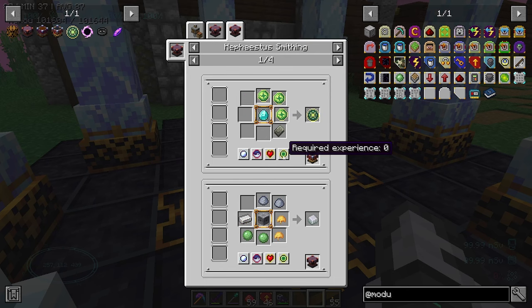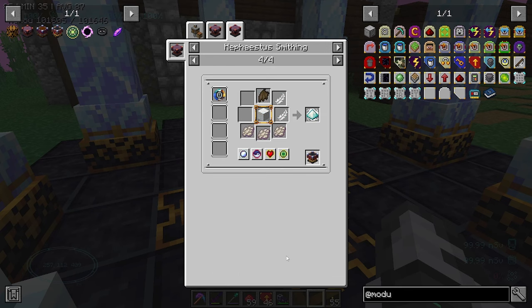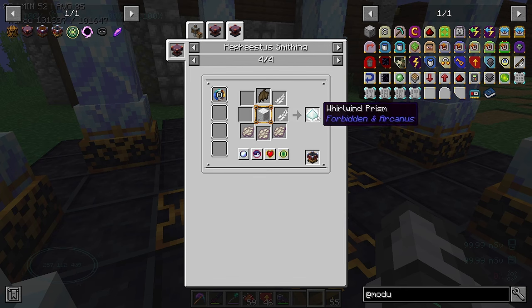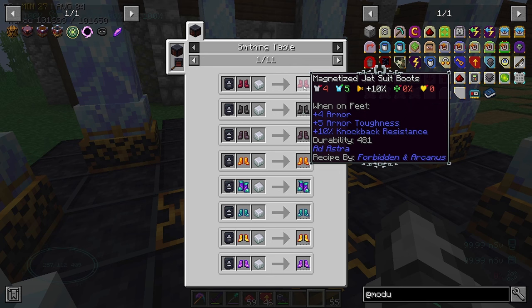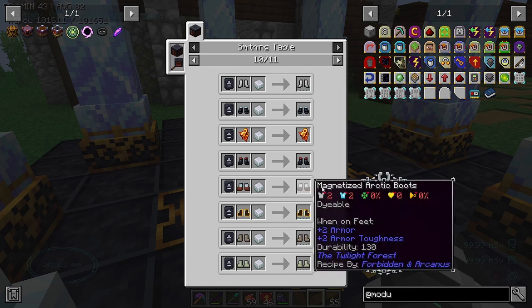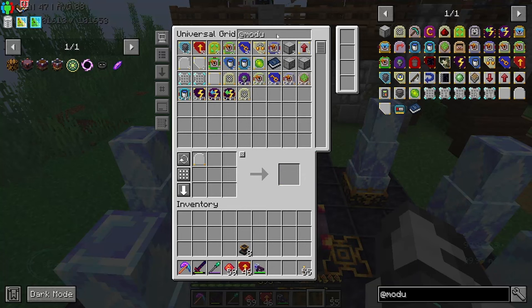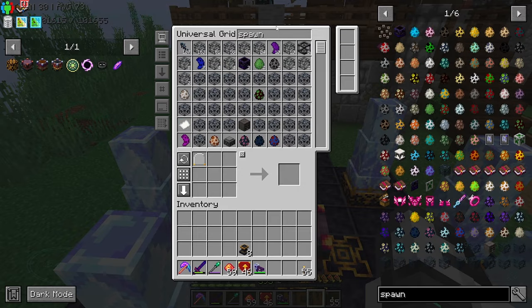Nothing requires experience in here - that's interesting. This must be how you do the magnetized stuff. We need blood in here. Let's grab a spawner - take the one out of here with silk touch. I got rid of my silk touch pickaxe when I made this other one.